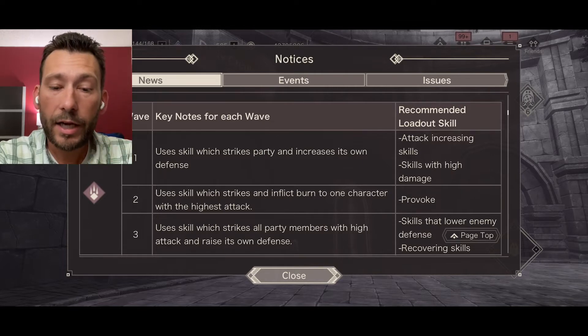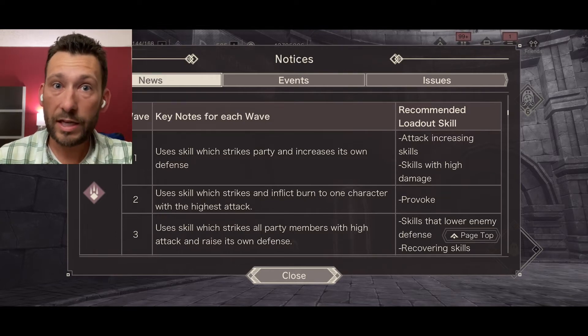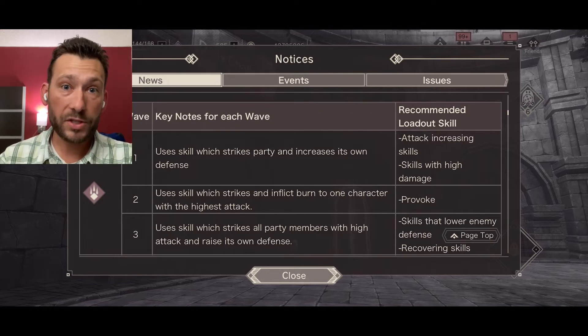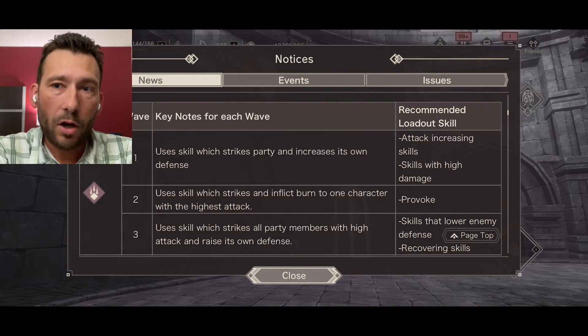Subjugation is a damage race — you're trying to force it into the orb where the chain modifier is capped at 999, then damage it as much as possible during that break. There are four difficulties; pick the one best for you. If you can't break it at difficulty four, go back to difficulty three. Difficulty four has a 700 score bonus versus roughly 350 for difficulty three. With an account team power of about 80,000, that should be enough to get through it.